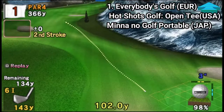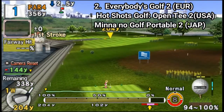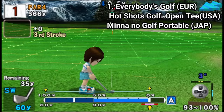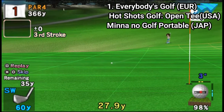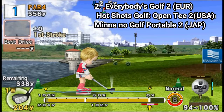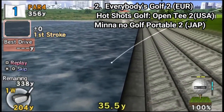The controls are great too, in both Hotshots Golf 1 and in Hotshots Golf 2. The system might seem simplistic at first — you press X three times in the right spots and that's it — but actually you can change your view with the shoulder buttons, you can change the clubs, you have to watch for the wind, and you can even add curves to your shots.